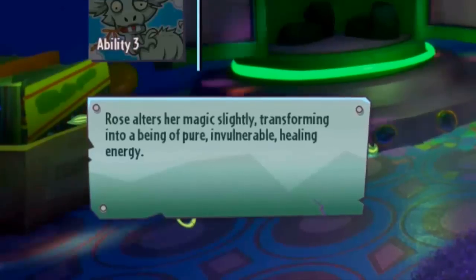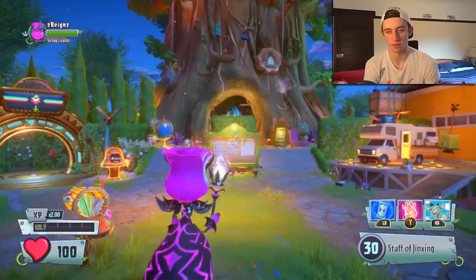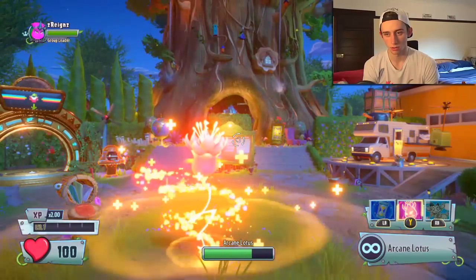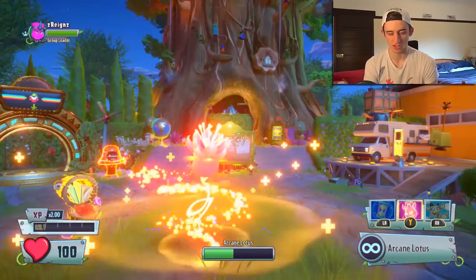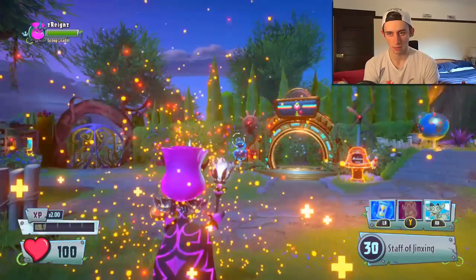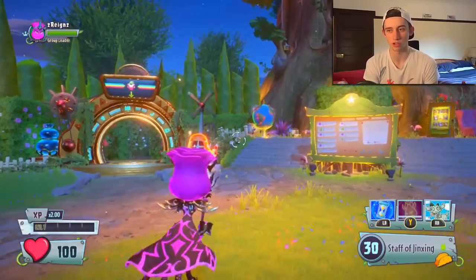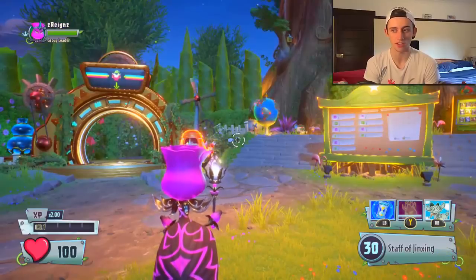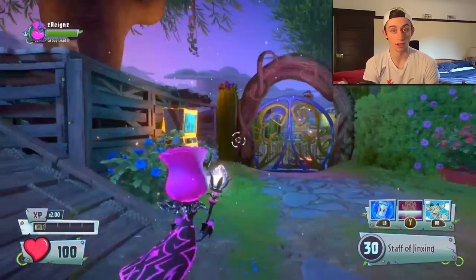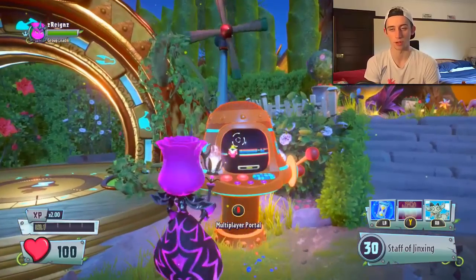Let's have a look. Rose alters her magic slightly, transforming into a being of pure, invulnerable healing energy. Okay, so there's no burst. Straight off the bat, that's an interesting thing to note. With Arcane Enigma, you could use RT to create little bursts. Can't do that with Arcane Lotus — you just have to kind of ride it out. It looks a lot cooler than Arcane Enigma, I'll give it that. But is it better? That's what we're going to find out today.